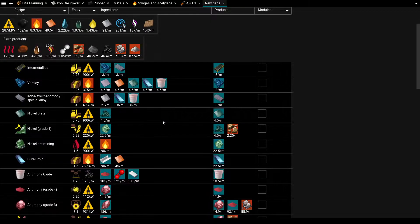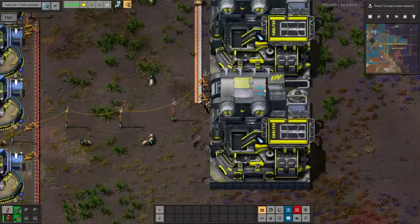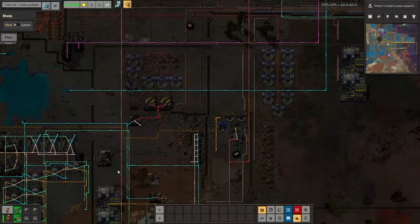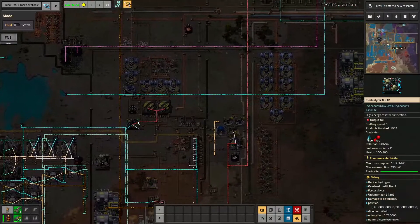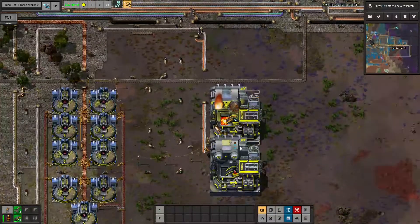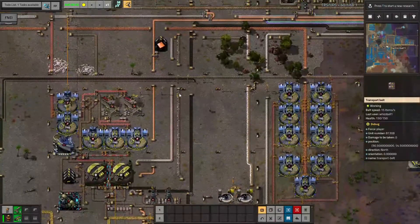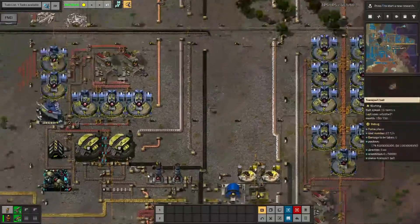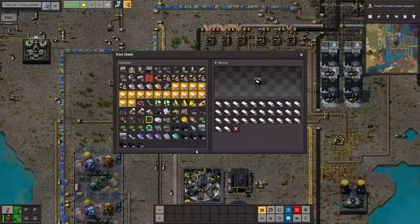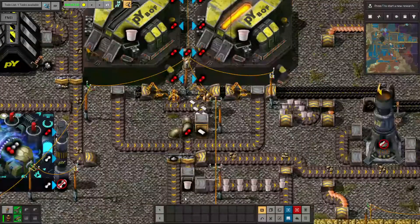The first thing I'm going to do is stick duralumin and antimony oxide on a belt. I need two smelters worth of duralumin. The pipe visualizer mod tells me roughly where I can get different fluids, and syngas is supplied to the duralumin setup. Antimony oxide is now being brought up to the top side of the belt to join the duralumin. It's worth noting that this does need plastic to run, but I'm going to postpone that by taking out half those plastic bars and putting them in the plastic bar chest.